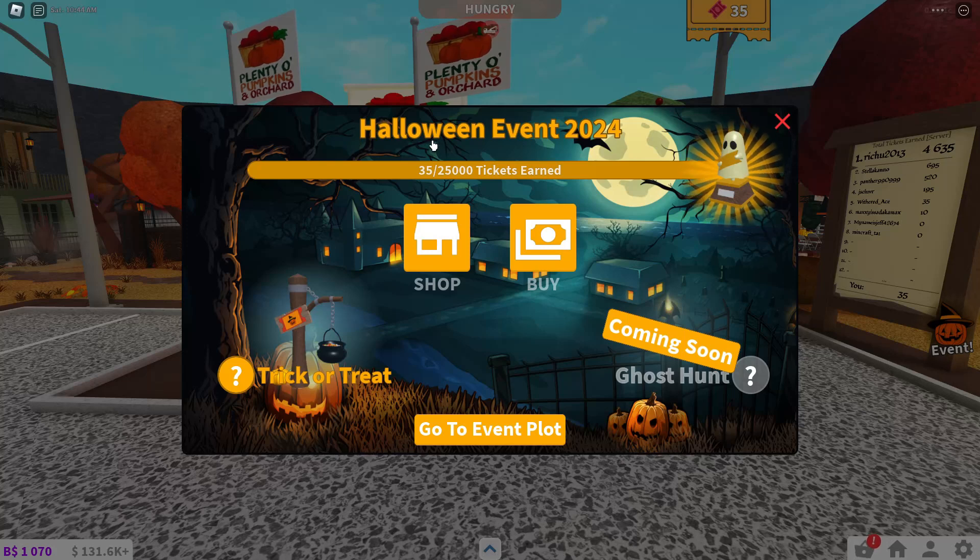you are met with this screen that says 'Halloween Event 2024.' As you can see there is a bar, and at the end of it there is this ghost trophy which is holding a ticket in its hand — it's actually pretty cute — and it says 35 out of 25,000 tickets earned.